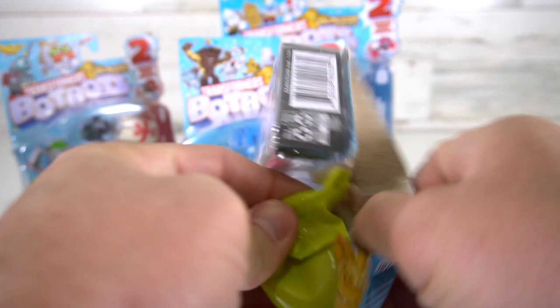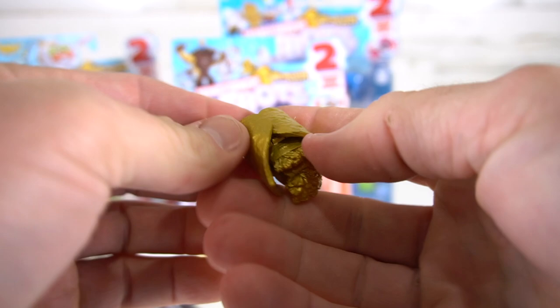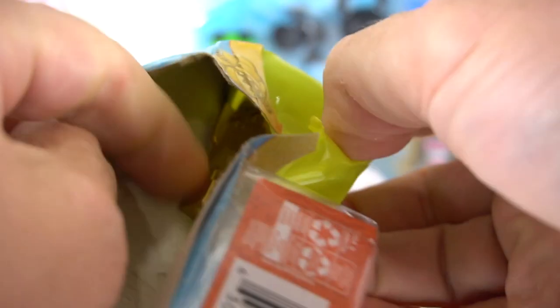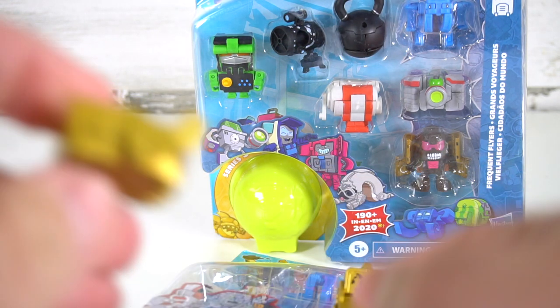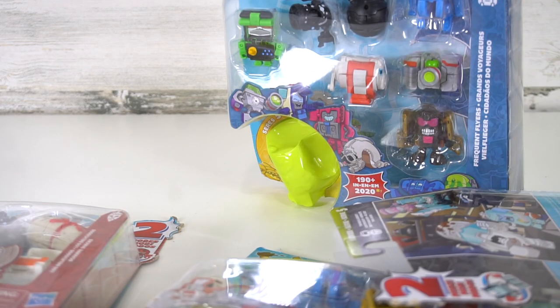We got some gold in here — Cardio Click! We got some gold. We'll have to look up who the name is. Another gold, boom — check it out! Don't know who that is yet, but we'll transform that one. That's two golds. Another gold — out of the Frequent Flyers we've got a shoe. It's Poo Shoe! Poo Shoe. All right, let's open up the rest of these.